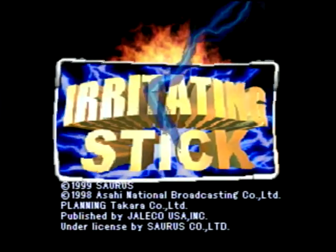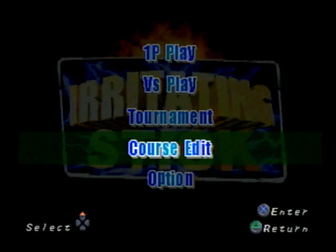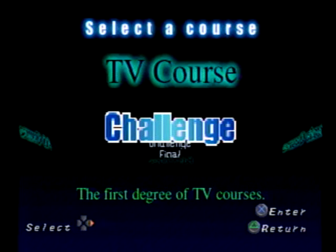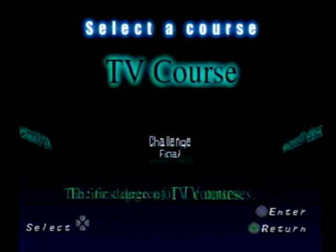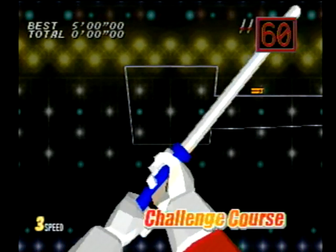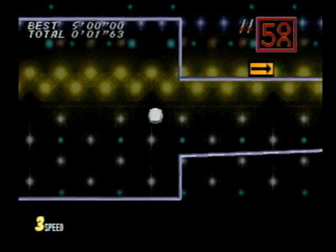So yeah, our new setup — hopefully this works well. Jalico is the only thing I recognize, so I can't really tell you about the companies. There's versus play, course edit, options. Let's take a look at the courses and select one. Challenge or final? I think I'll go with challenge. Then you have to irritate the stick — challenge course.